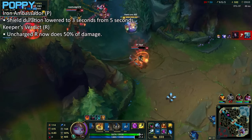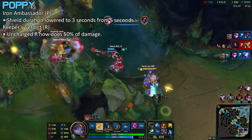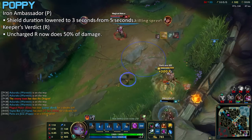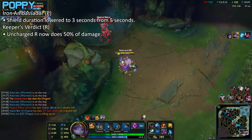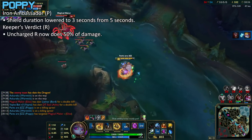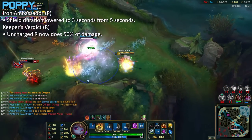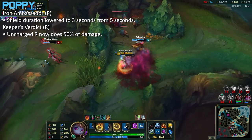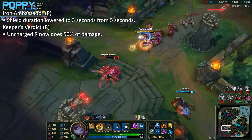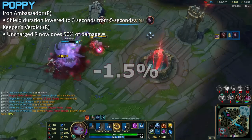Next up, Poppy is getting a nerf — a pretty small one, but her passive is going down to 3 seconds instead of 5, and her uncharged R now does 50% less damage if she doesn't fully charge it up. That's gonna hit her where it hurts. The 3-second duration on her passive feels significant since the shield itself is a huge shield, so she won't get full usage of it anymore. The 50% damage reduction on the uncharged R sucks because the uncharged part is the most commonly used — not the fully-charged knockaway version. I think minus 1.5 percent is fair for her win rate.